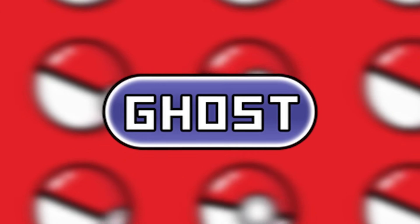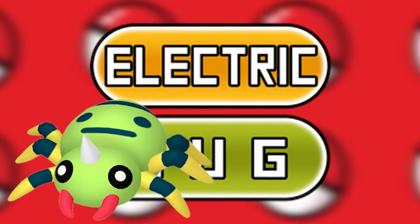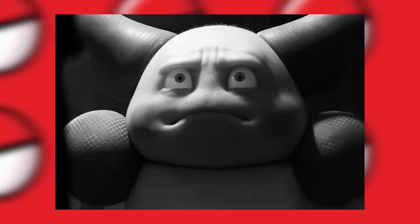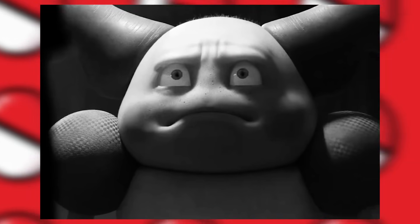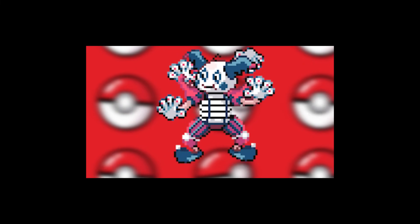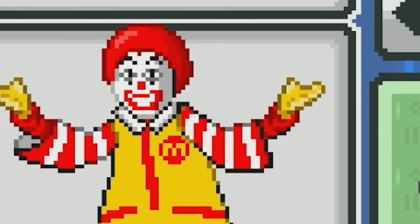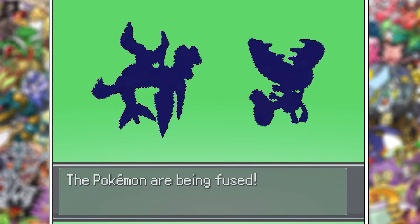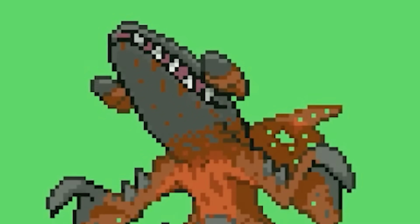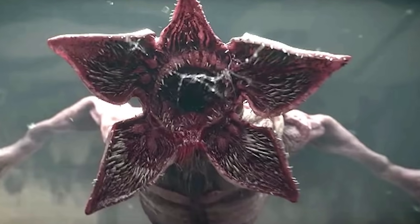Ghost types are prime time for creepy and spooky fusions, but it doesn't just have to be them as we saw with Spinarak and Lanturn. In fact, a bunch of Mr. Mime fusions are extremely creepy. Double Mr. Mime freaks me out. I'm not afraid of clowns, but Ronald McDonald has always freaked me out — it's probably the red afro. Mawile and Garchomp aren't super scary or anything, but this looks like it has blood in its mouth, and for some reason it reminds me of the Demogorgons from Stranger Things.